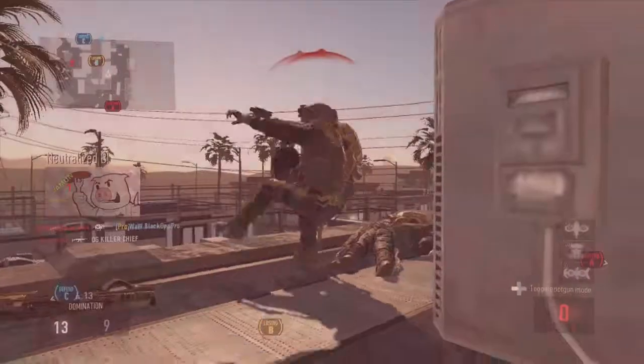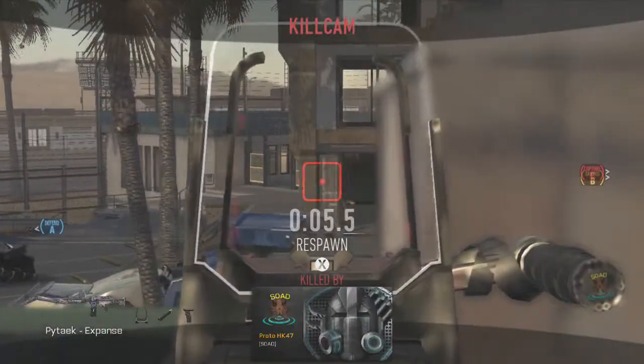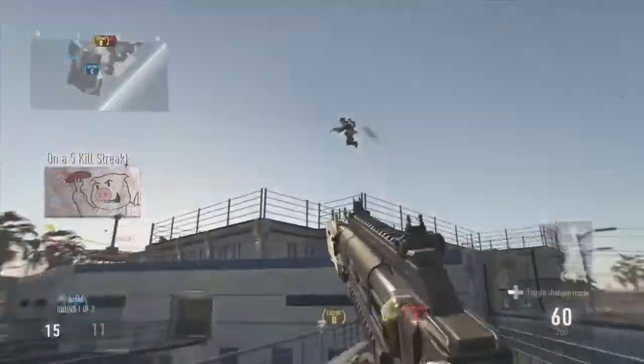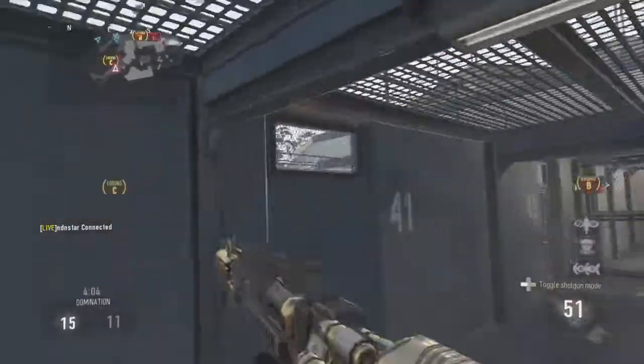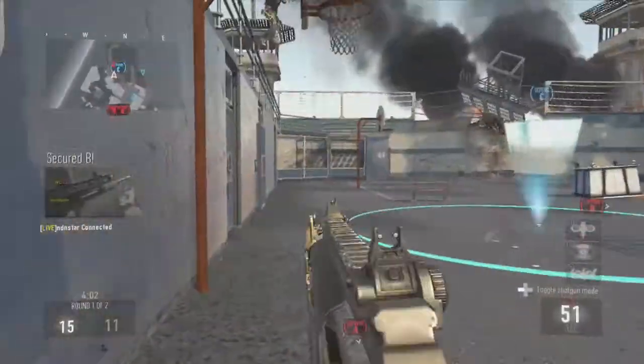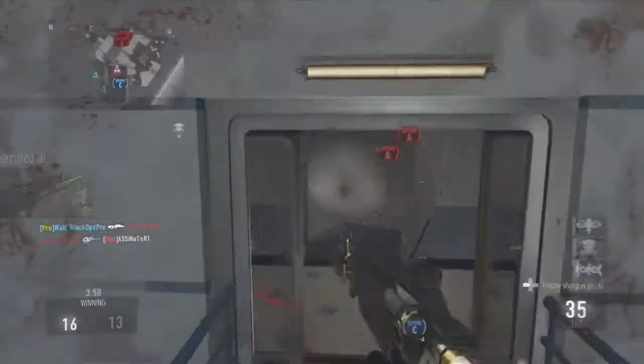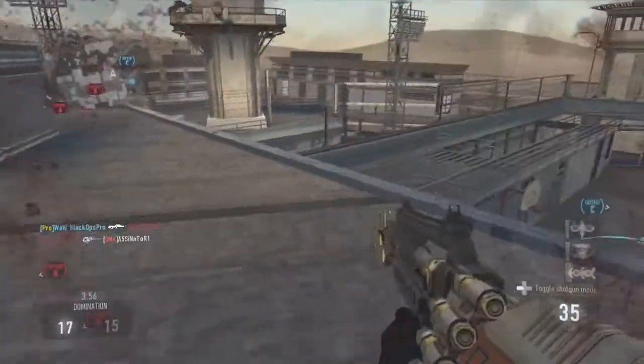We already have voltage and we already have resistance, so the next one is going to be current — and current is measured in amps or amperes. So I think the next gun is going to be called the Amp, the Amperage, or the Ampere, based on what we got for the previous two guns.